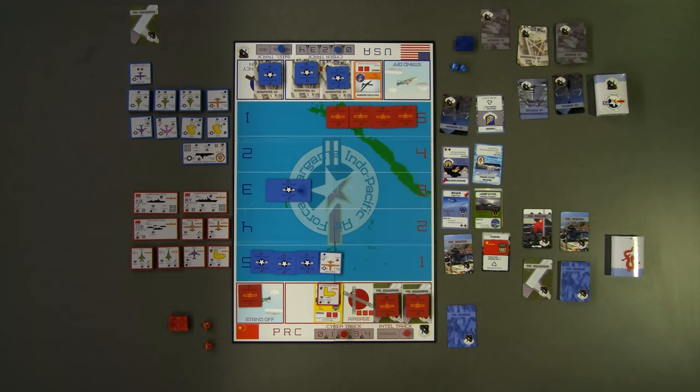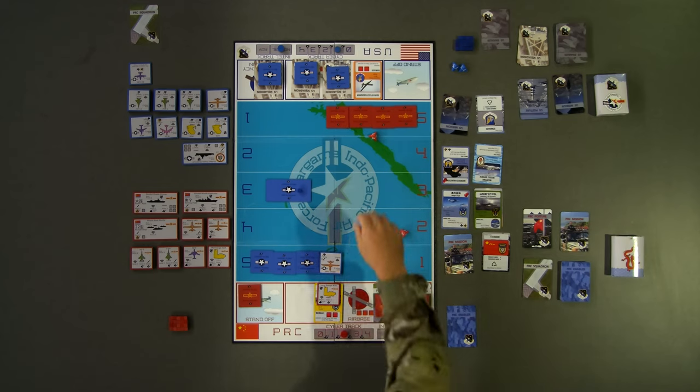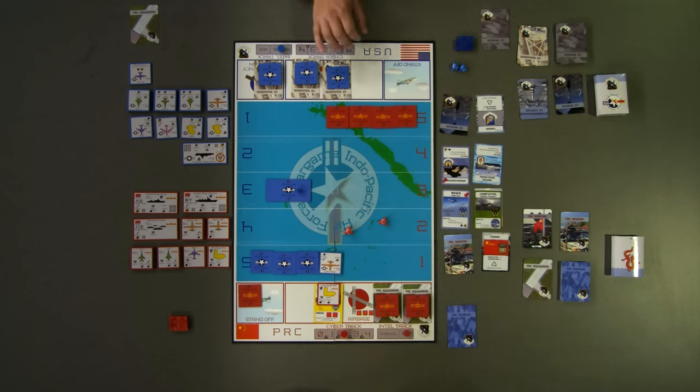Now, red chooses to use its H-6 bomber to attack the blue primary air base. Both attack and damage rolls are at advantage due to the red enabler card played during turn 1. For the attack roll, red rolls a 4 and a 1. Using the 4, since red is at advantage, the roll is greater than the 2 listed on the H-6 token for ground attacks, meaning the attack is successful. An attack value of 4 also prevents the H-6 from going Winchester. The red player rolls at advantage to determine damage and rolls both a 3 and 1 again, granting 3 damage points against blue squadrons. Red chooses to inflict 2 damage points to the ATT&CK UAS squadron and remove it for scoring, as well as 1 damage point to the non-generated B-52 squadron.